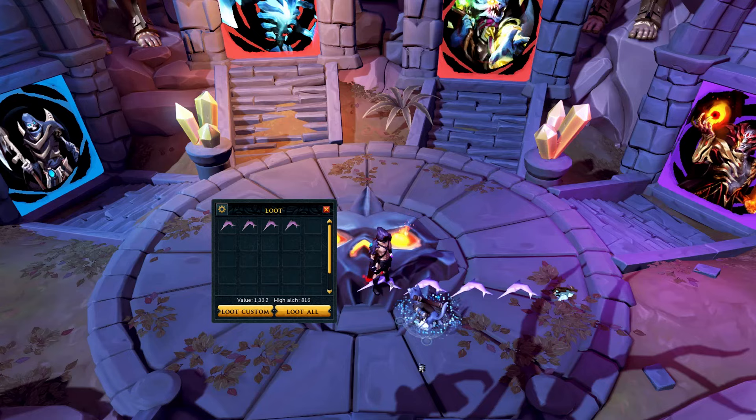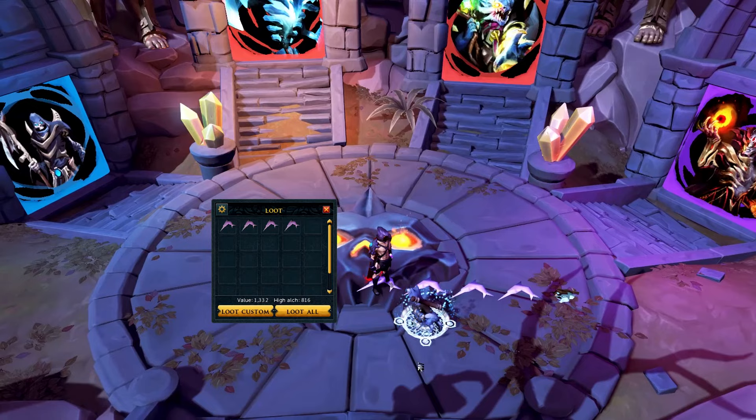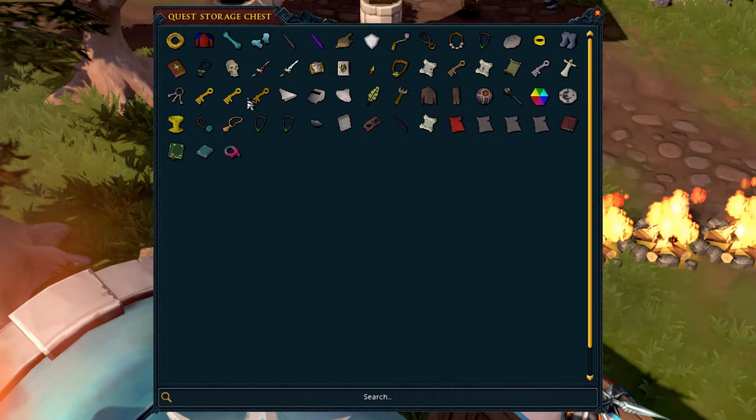On PC, this means your area loot range goes from 7x7 to 9x9. So instead of being able to access the Swordfish three tiles away, you can also access the Rocktail which is four tiles away. It's worth noting that the area loot range on mobile is pretty much double what it is on PC. Additionally, the Lorehound with a 150 quest points upgrade can be used to find lore more quickly, including archaeology pages for mysteries. The quest point shop also has other useful things like quest dice, which you get every 25 quest points and can make you some money via clue score rewards, and the quest chest, which allows you to reclaim certain quest items very quickly instead of having to get them back yourself.